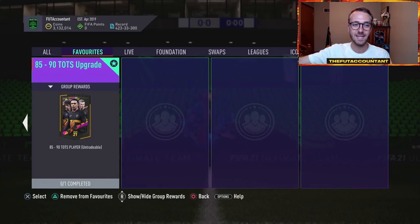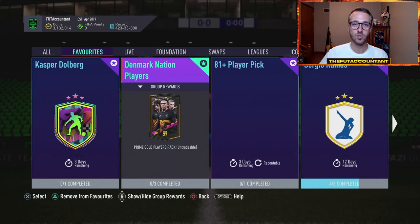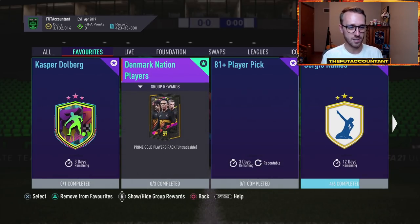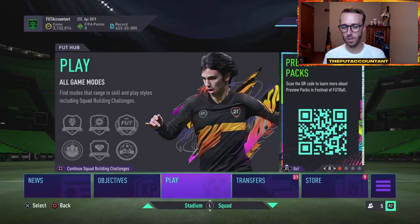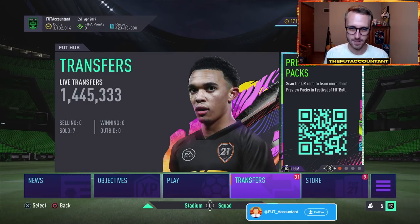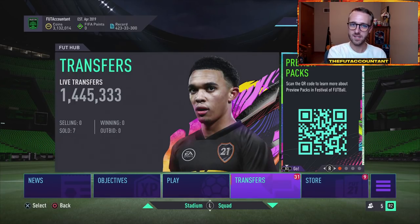We've seen this in the past couple years of FIFA - people would rather go out and pay 40, 50, 60K on the market instead of doing one of these 85 to 90 team of the season upgrades. On Futbin, this SBC costs you 29,000 coins even with 82s at 3,000 coins a piece. This SBC still costs you half of what an actual team of the season card rated 85 to 90 at its cheapest would cost you. People are willing to spend the extra 30K to get that TOTS card so they can pack whatever 92-rated icon they're going for.